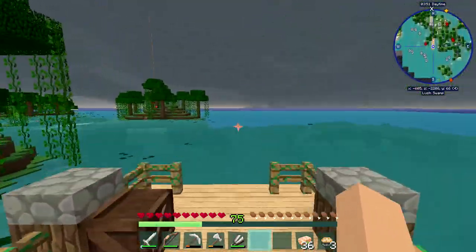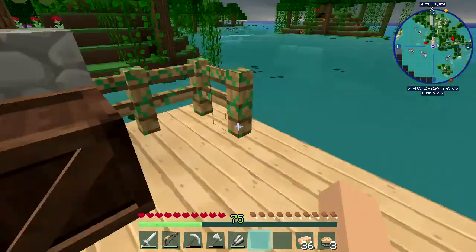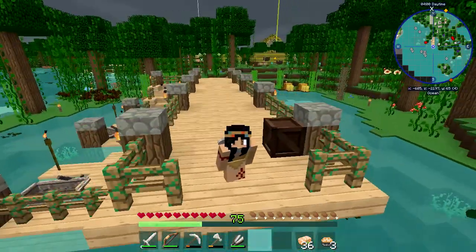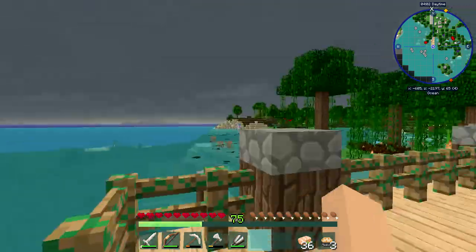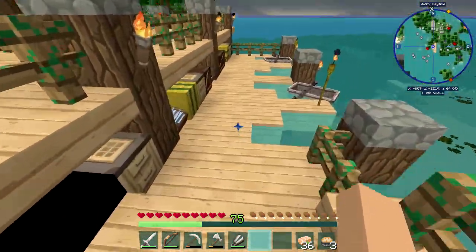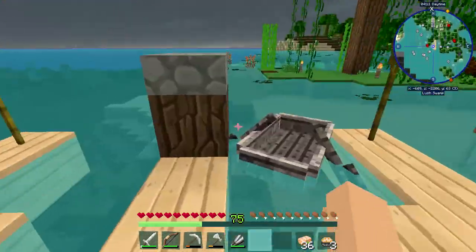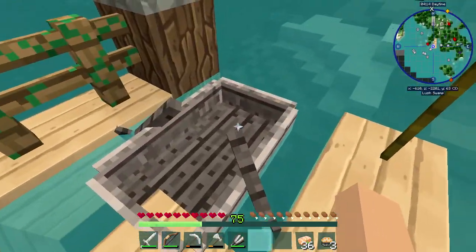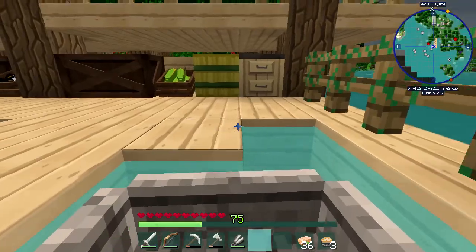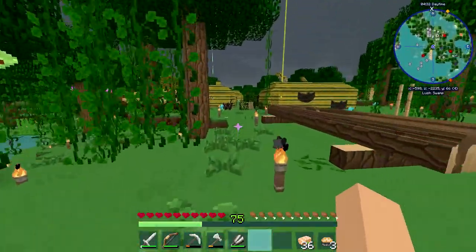Over here we have the dock, which is a pretty nice-looking dock if I do say so myself. Here is a crate that will eventually have some fishing rods in it, but I can just sit out here and fish. There's also a boat docking area with a crafting table and some more crates for storage, and there are these little docks for the boats so you can take your boat out on the water, which is pretty neat.